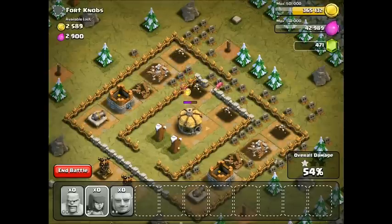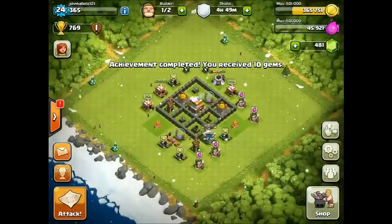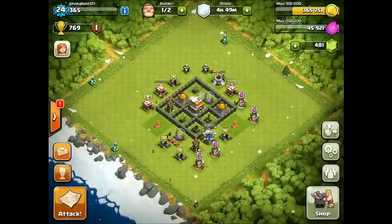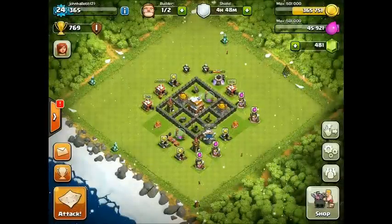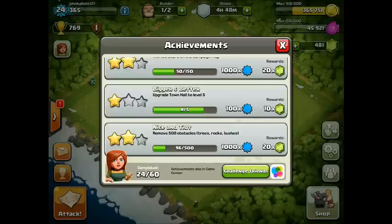We got that two-star! Get Those Goblins — let's get those gems! We are at 481 gems, just 19 away from getting the third builder, which is gonna be super helpful. Most people don't get their third builder until the 1250 trophies achievement, but we've been smart and saved up. I'm planning on getting Town Hall 5, which gives 10 gems, and then we'll try to get the Wall Breaker achievement today.